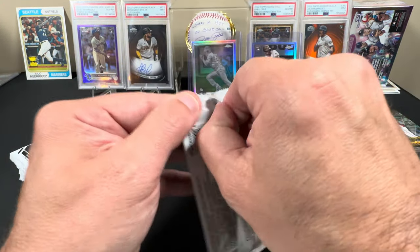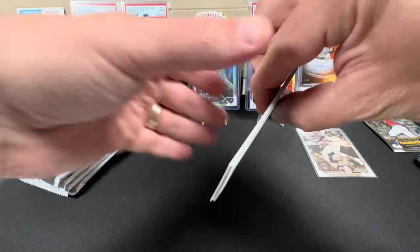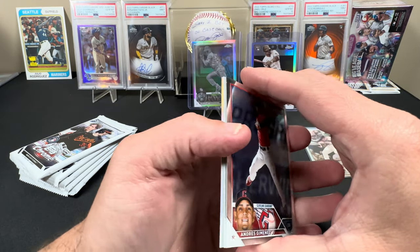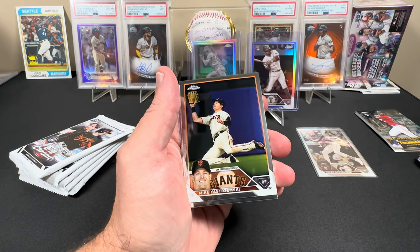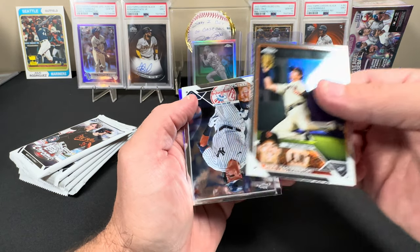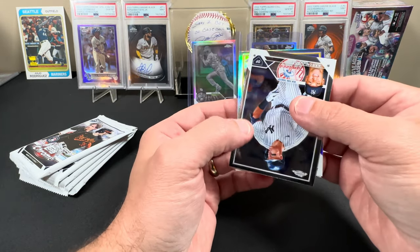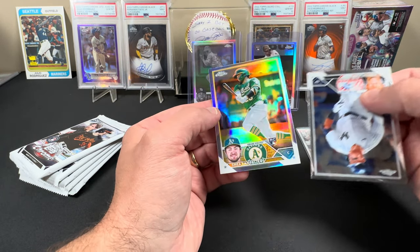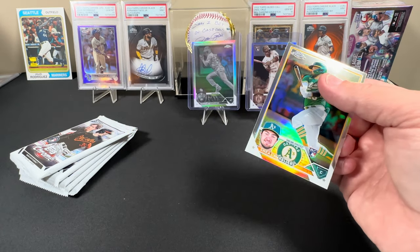Pack number two of the second blaster. Andres Jimenez. Mikey Estremski. Aaron Judge. And we got a refractor of Shea Langeliers. We'll leave that one up.